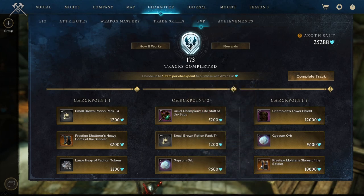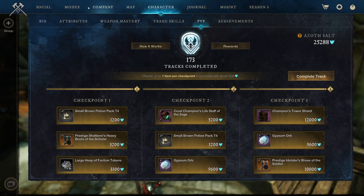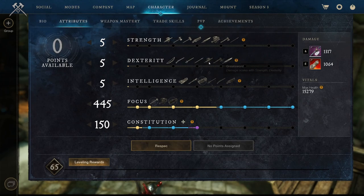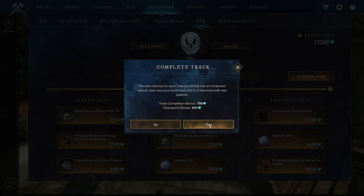Gypsum Orbs again — too expensive. And the Prestigious Idolator Shoes of the Soldiers: Strength, Elemental Inversion, Last Rain of Arrows, and Health. Overall not too bad — light footwear, pretty good. Strength can be worked into every build because you kind of want at least 50 points into Strength for the majority of builds, as it gives 10% heavy attack damage. Then at 25 points it's 5% light attack damage — so that works for bow, musket, rapier, and everything of that sort. Track complete — on to the last one for this episode.